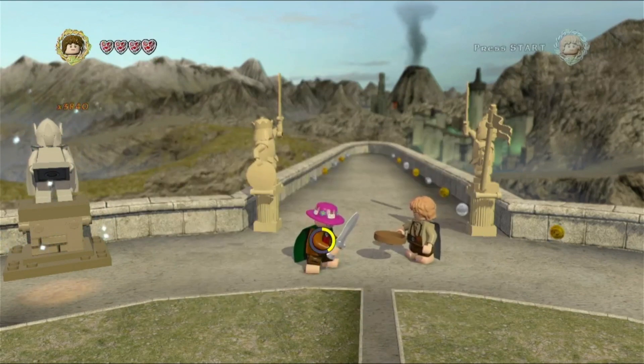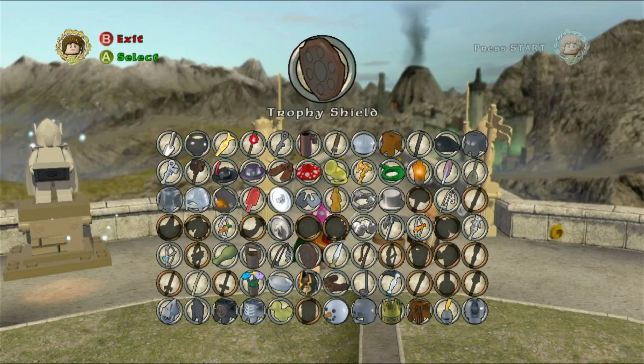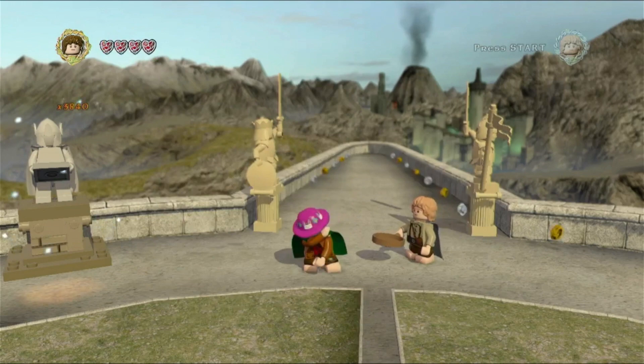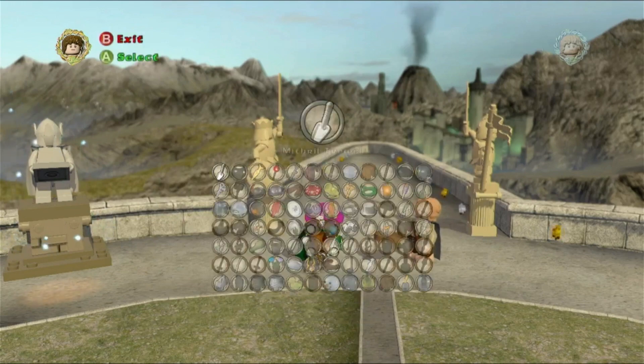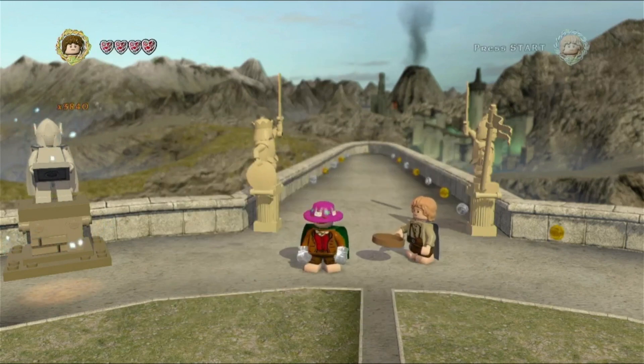We're going to start by selecting a hat — any hat will work. Then we're going to pick the goggles. It's important you put the goggles on because I think it's the only item that covers your face without getting rid of the hat. Then we're going to put on the mithril gloves.